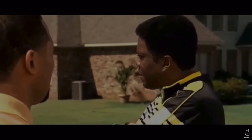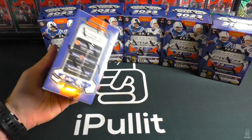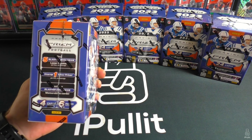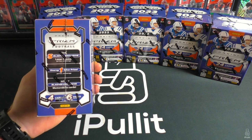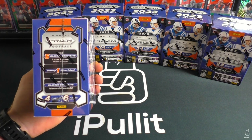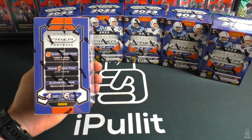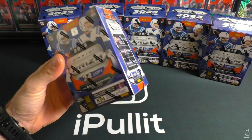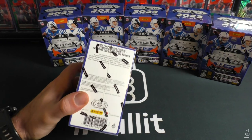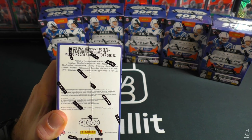Prism Retail blaster boxes are horrible from what I've seen — not much good pulled out of here. Basically you're looking for three cards in here this year: a CJ Stroud orange laser, a CJ Stroud silver, or a CJ Stroud mem card. Even the napkin patch mem cards are going for like a hundred bucks, which is insane.